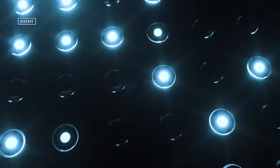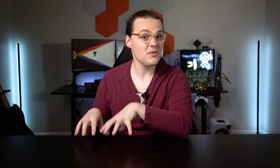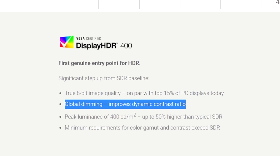Instead, manufacturers use local dimming, which allows a certain number of zones on the display to adjust their brightness based on what you're seeing on screen. By making dark areas literally darker and bright areas brighter, that increases contrast, and that's a good thing for HDR. That brings us back to the DisplayHDR 400 certification. This tier, which the vast majority of HDR monitors fall within, only calls for global dimming. That means the whole display can adjust its brightness, but not individual zones, and that doesn't improve contrast nearly as much as proper local dimming.